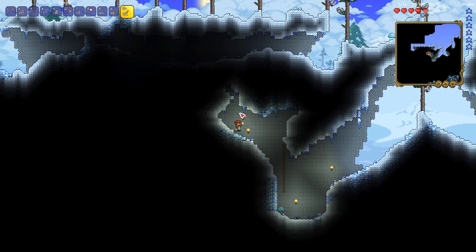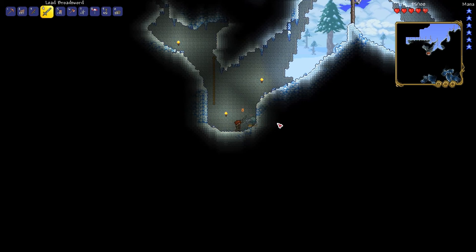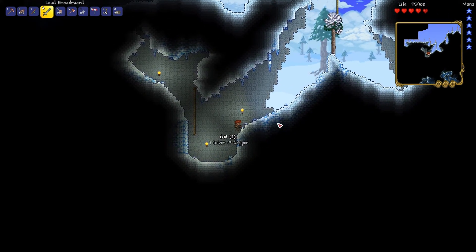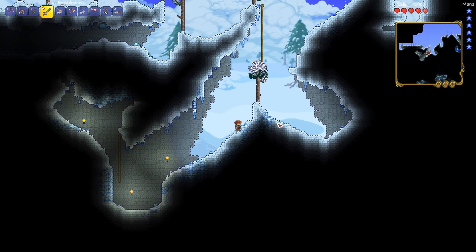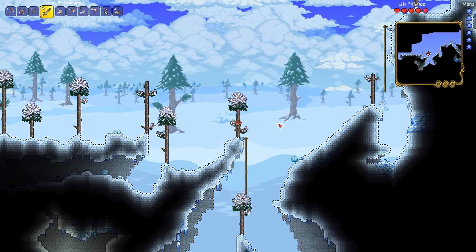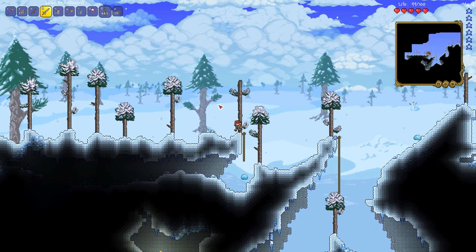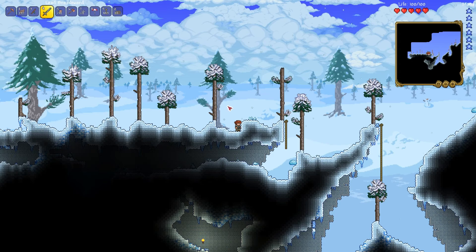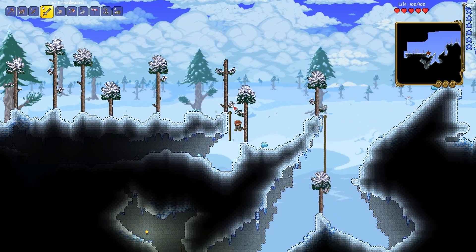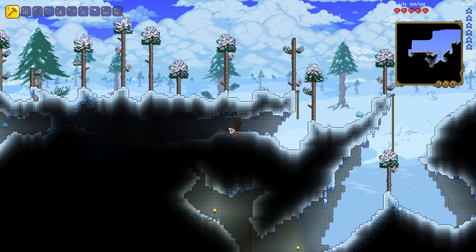So I upgraded my sword as well — I have a lead broadsword. I was just dying so much in the crimson, just trying to get out to the other side of it. I had to make a stronger weapon. Lead was the strongest material I had at the moment, so I thought I'm gonna have to go with the lead for now. But as soon as I get gold or platinum or whatever it is in this world, I'll definitely upgrade my broadsword again.